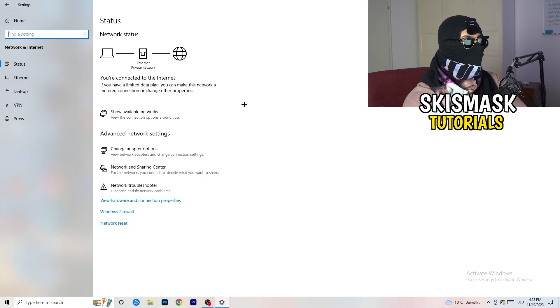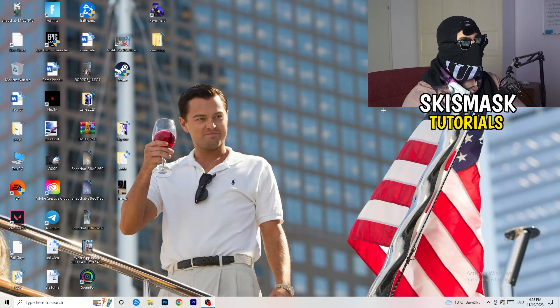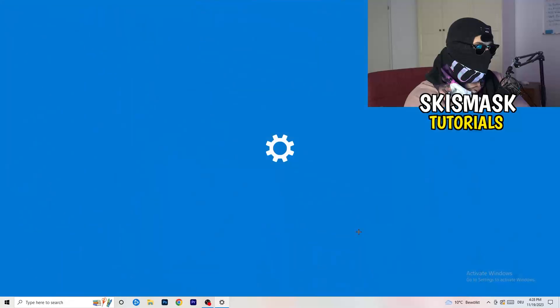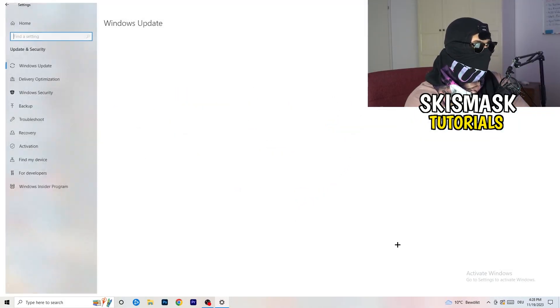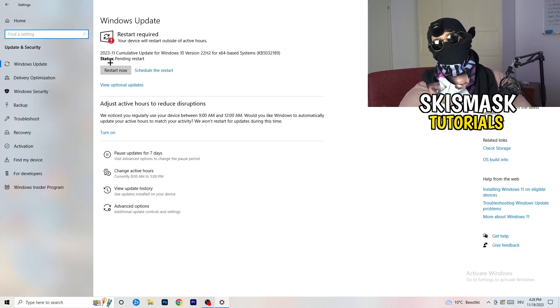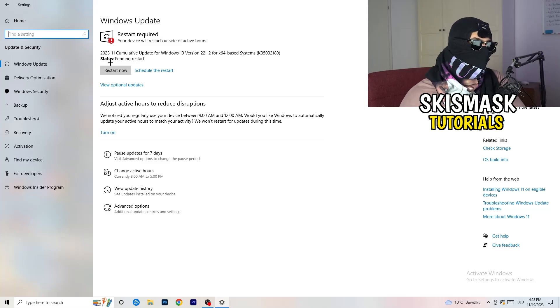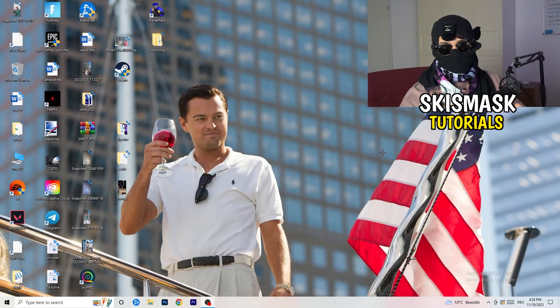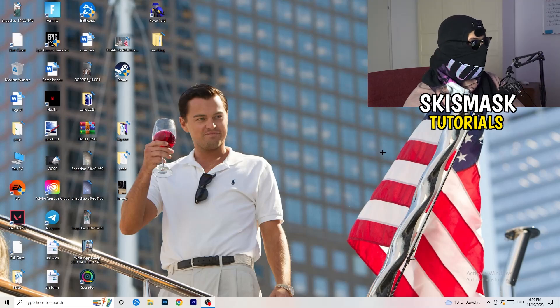Sometimes the problem can be related to Windows itself. Go to Settings, then 'Update and Security'. Restart your PC and make sure your Windows version and drivers are fully up to date. Sometimes connection issues are related to outdated drivers or Windows versions, so update everything to the latest version. Once you're finished, restart your PC, relaunch your game, and this should help a lot.